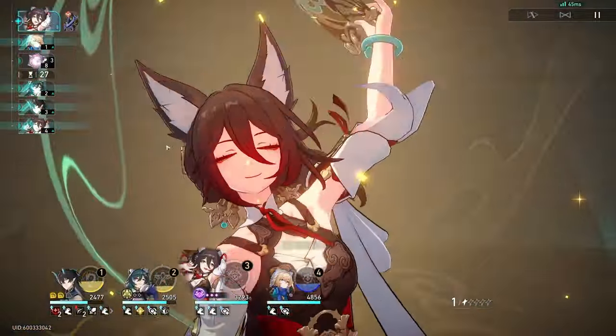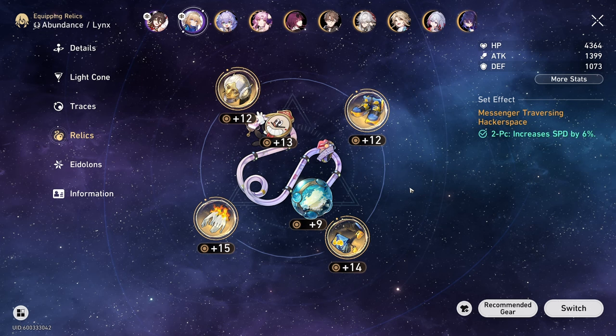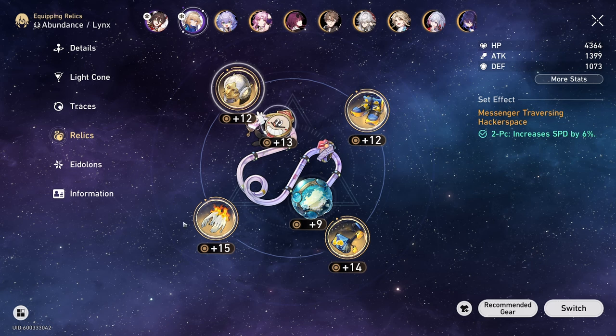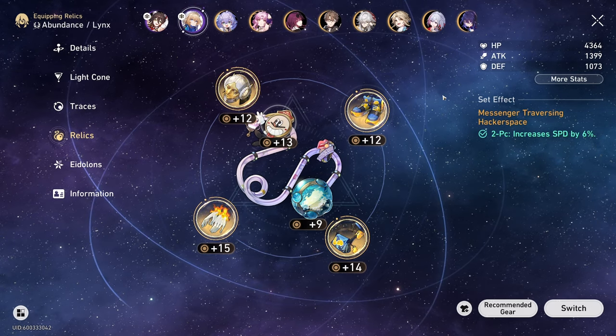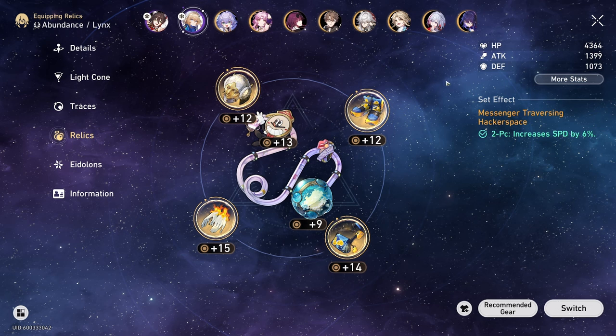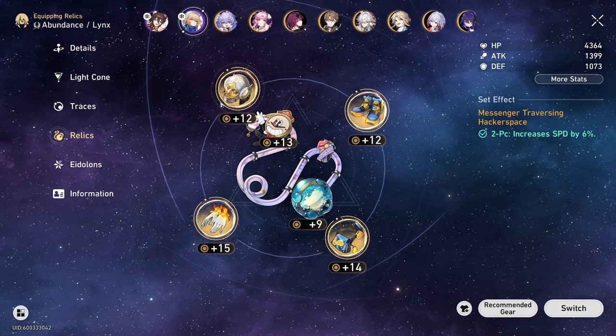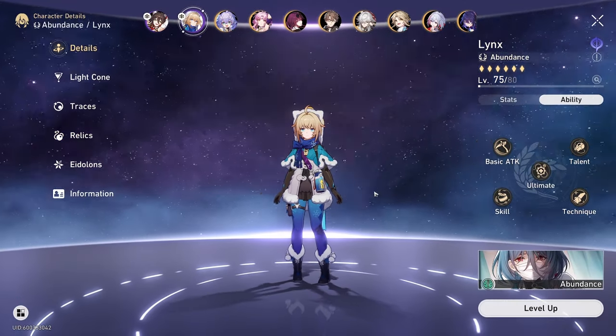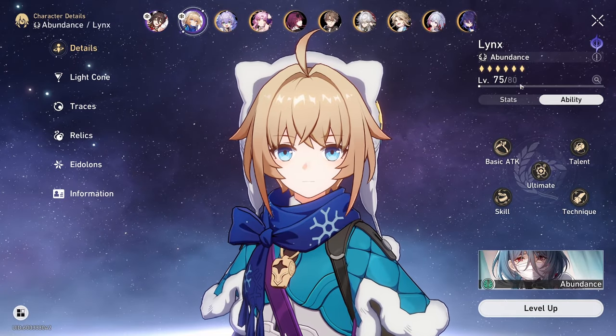My current set is a rainbow set — two speed, one follow-up set, and one Purity Palace set, with no full planar set. I chose this because I focus on the stats: I want her over 134 speed, currently sitting at 142, and HP of at least 4300. She's level 75 because abundance characters kind of just do the job I need them to do.